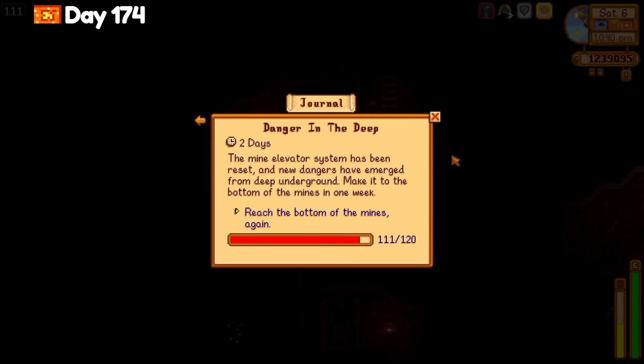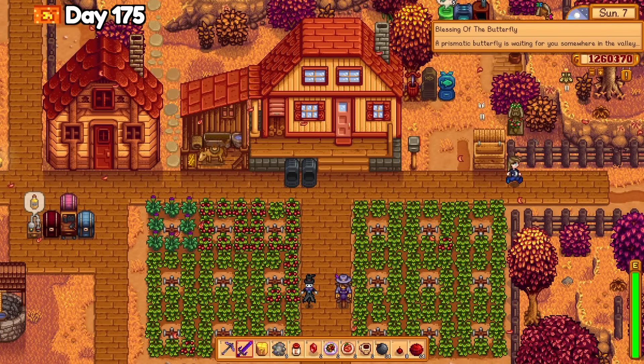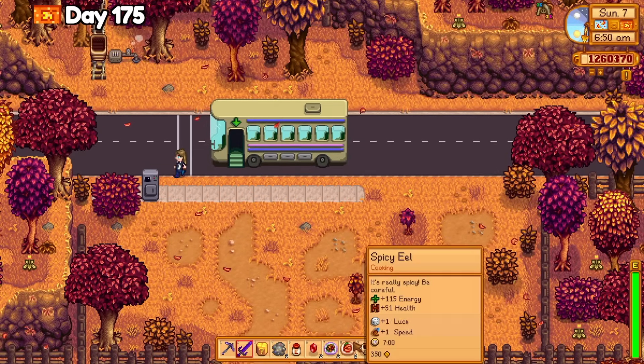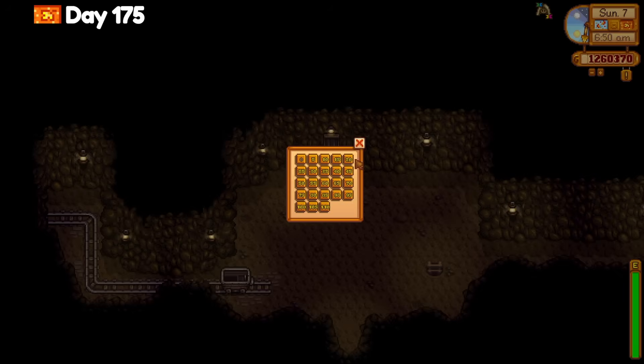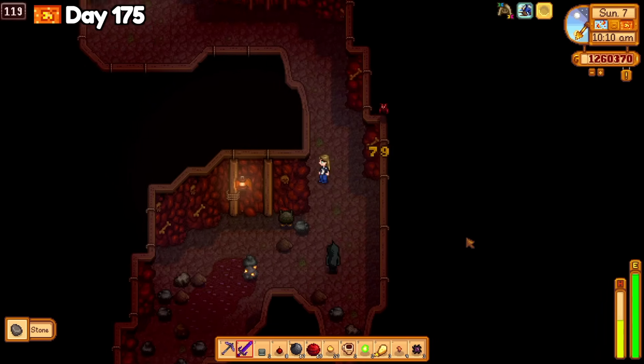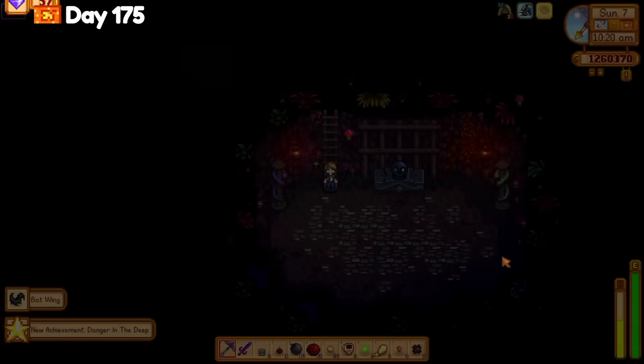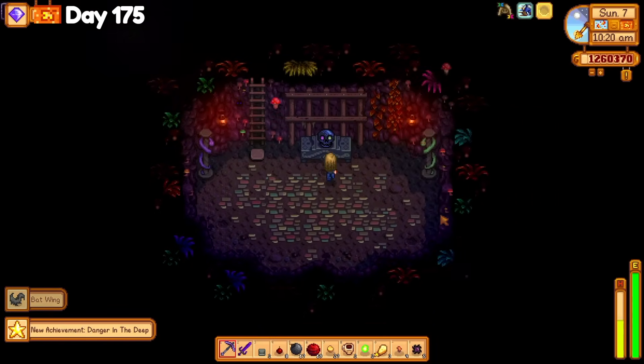Day 175 is an extra good luck day, so I might not even need all of the staircases I crafted, but I bring all of them anyway. I made it to the bottom pretty early in the day, around 10:30am, and at the bottom I see a shrine that says 'I've temporarily disabled this shrine, come back tomorrow.' What does that mean? I also got the 'Danger in the Deep' Steam achievement.